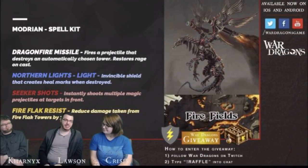This guy right here — Modrian. I mean, he's better than the other one. Dragonfire Missile fires a projectile. That's interesting, because if you can use Dragonfire Missile quick enough to hit the blue mage and then immediately use Northern Lights before any of the mage shots hit you — for those who don't know, if you're able to use some sort of shield like Northern Lights Invincibility, mage shots won't actually drain your rage, which is very nice. So it kind of makes this dragon a tiny bit more viable. But against any island with an Ice Flack, you're going to get screwed over really quick, because he has no way to dodge the super shots from Ice Flax.